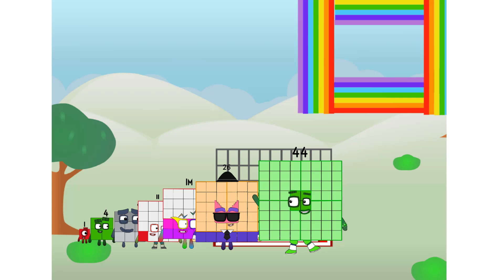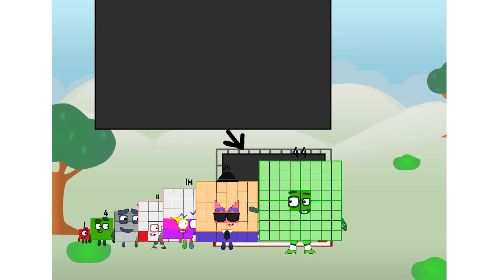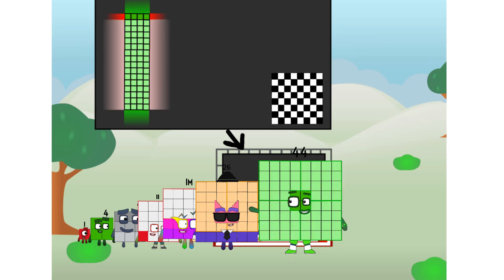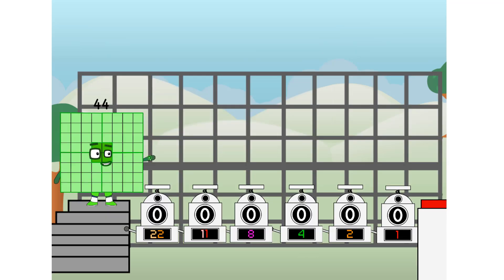There you are. This way. I've got so much to show you. I am 44, and I can be a strong square, a chess board, a super rectangle, eight octoblocks, or even a super cube. But today, I want to show you a little trick I call binary boosters.